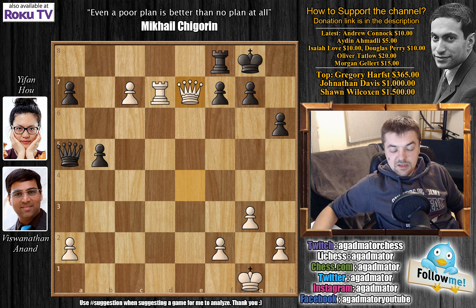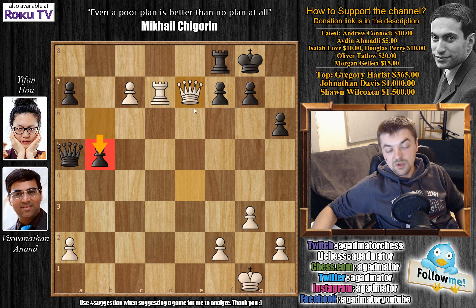So that's round 11 — not the best game for Yifan, although it was pretty close. Maybe she could have held with the line I've shown, instead of pushing the pawn to b5. I don't think she could hold that position against Anand, but it would definitely be better than the b5 idea.